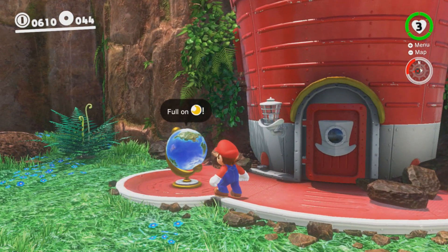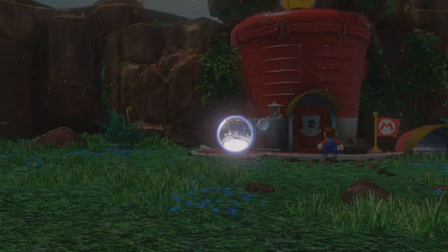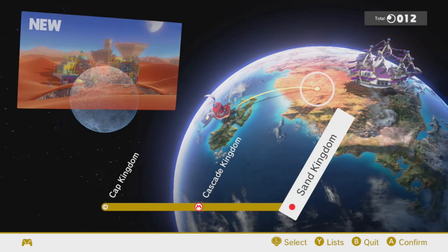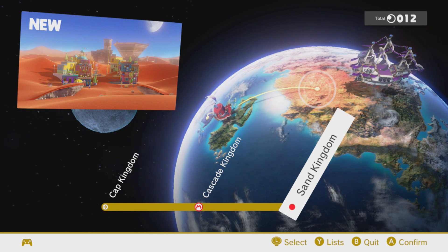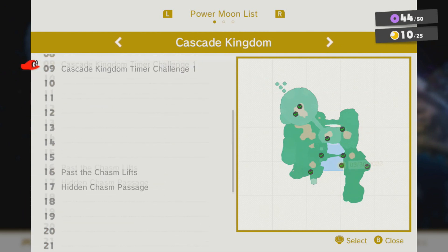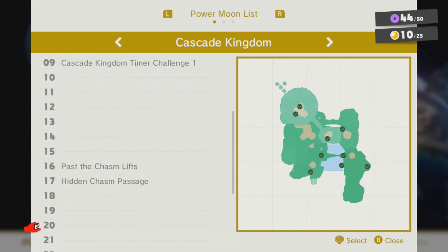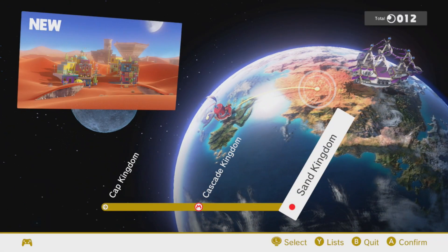So let's go ahead and set sail to another kingdom. We only have one other kingdom available — we could go back to Cap Kingdom — but we're going to go to the Sand Kingdom today. I believe the Sand Kingdom is called Tostarena, if I'm not mistaken. You can look at lists to see what power moons you've found and what other power moons are technically available. Some of these, even though they're in the list, you still can't get them right now, so keep that in mind. But yeah, let's go ahead and go to the Sand Kingdom.